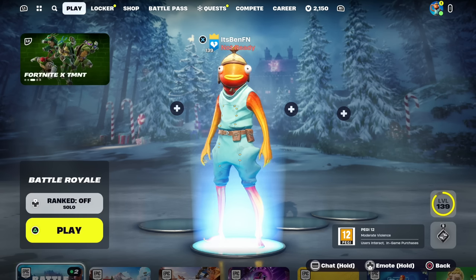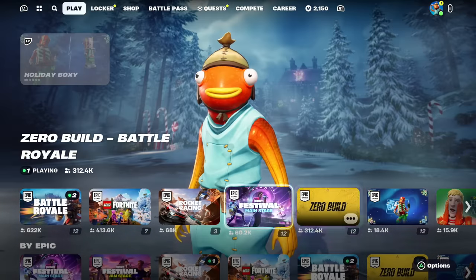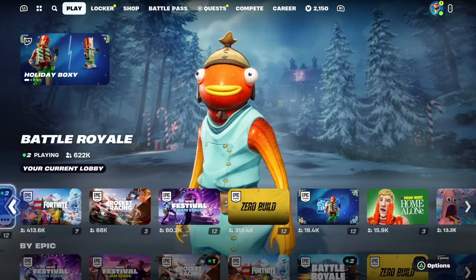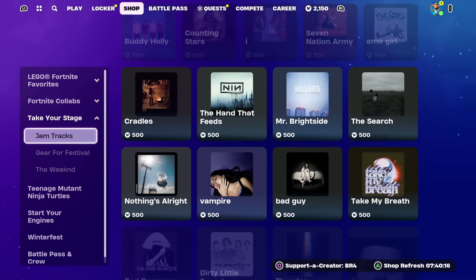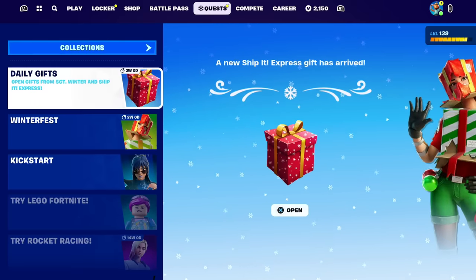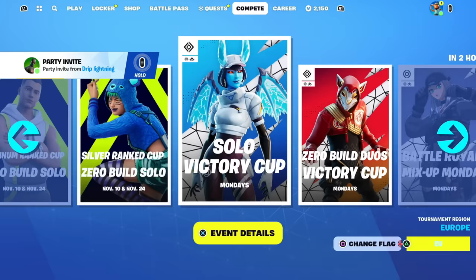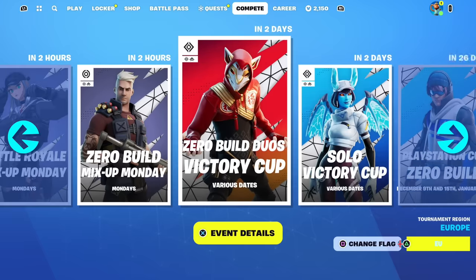Back out once you've applied those settings. Back in the Battle Royale main lobby, if you scroll down you'll see there are no tournaments listed there — that's not where it is. Go from Locker to Shop, past Shop to Battle Pass, then past Battle Pass to Quests, and then go to Compete. Here you'll see all the event details.